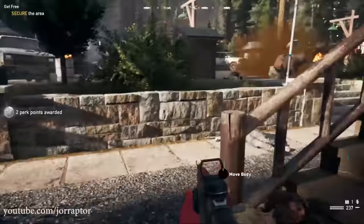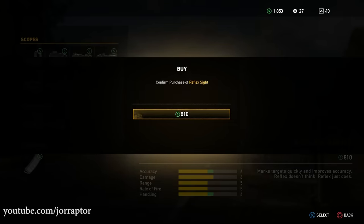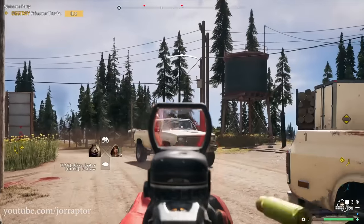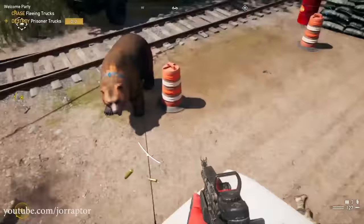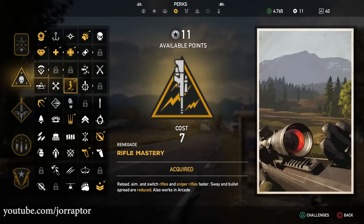I put a reflex sight on the weapon and also got the extra magazine, so you'll never run out of ammo and won't need to switch to another weapon. When you buy this super powerful gun you want to use it most of the time. Having the rifle ammo perk and the rifle mastery perk is of course also great to get the most out of this weapon — get a ton of ammo and reload it faster.